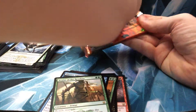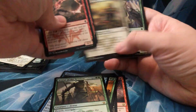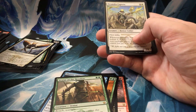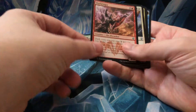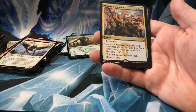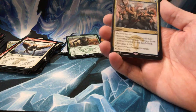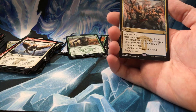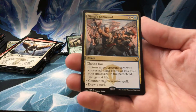Last pack! If you wonderful ladies and gentlemen have been enjoying my openings lately, please like, share, subscribe — do all that very generous and nice stuff, if you feel inclined to. If not, that's all right. Dromoka Captain, Warbringer, Aven Sunstriker, and an Ojutai's Command — one white, one blue, two colorless, instant. Return target creature card with converted mana cost two or less from the graveyard to the battlefield; you gain four life; counter target creature spell; or draw a card.